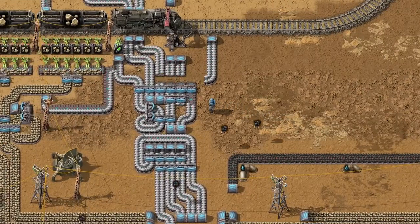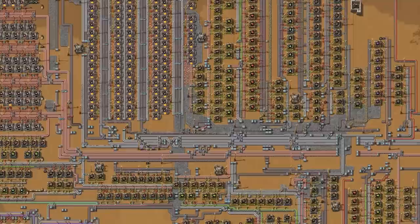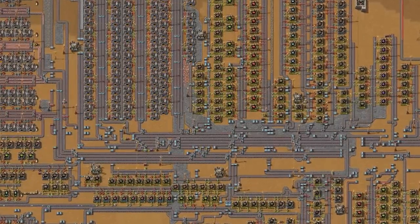Start by removing all input sources like incoming belts with items. Then you have to wait a bit until most resources will be used.